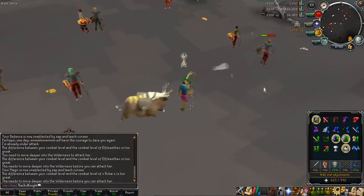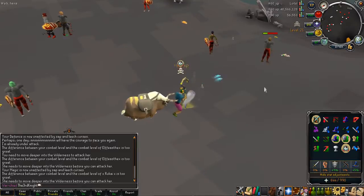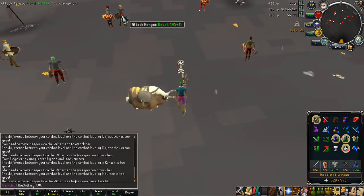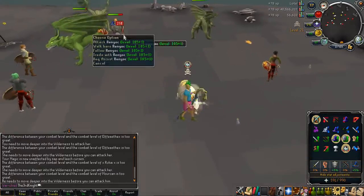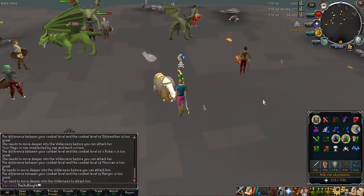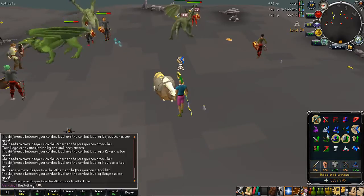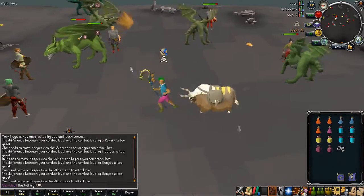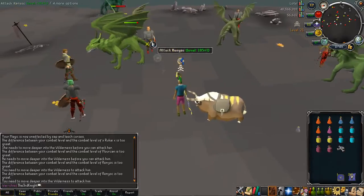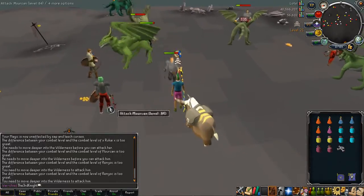After receiving the feedback and factoring in the current stats of the equipment in the beta, I've removed some of the items accordingly, such as Bandos Chestplate, Bandos Tassets, and Dragon Claws. The Bandos Tassets and Bandos Chestplate have the same stats as Torag's Platebody and Platelegs, with the exception of one prayer point bonus, so it's not really worth getting them at the moment.